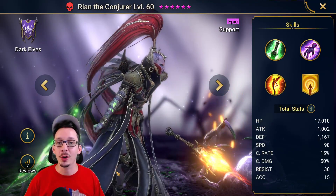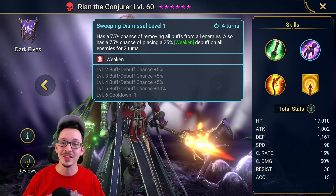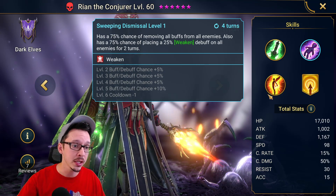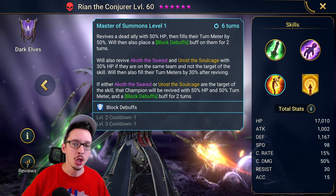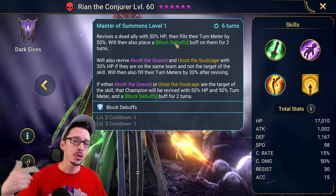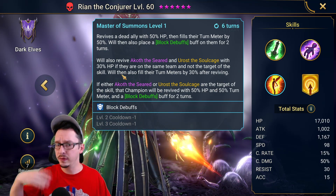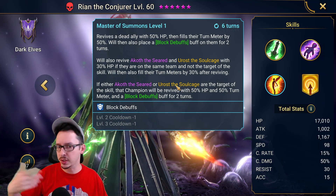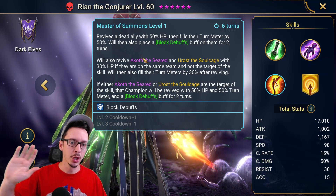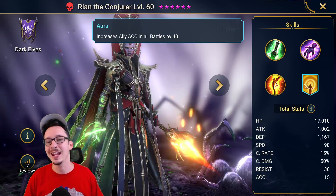Finally, we have Rion the Conjurer, the hardest of the three to obtain from the Doom Tower. Her A1 is a Block Buffs. The A2 is an AoE strip — very hard to obtain effect in the game, so this is definitely a good addition to your roster. It's a 100% chance and it places a 25% Weaken on top of that. For the A3, this is where it gets interesting — you revive a dead ally with 50% HP and fill their turn meter by 50%, and you also place Block Debuffs on them for two turns. She's also going to revive Akoth and Euroth if they are dead — it turns out it's all of them. If only one of the two is dead, she revives just those. So this can be kind of like an AoE revive, assuming these two champions are in the team. And finally, she has an Accuracy Aura for all battles.